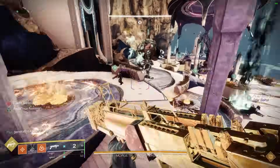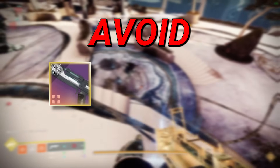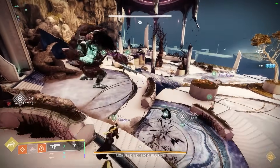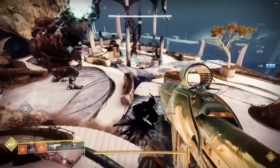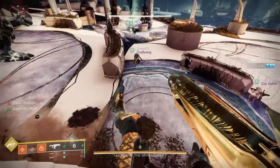Morgeth is quite different to Kali and Shurochi in that he has a 0.6x crit multiplier, meaning that you should absolutely avoid Slug Shotguns, Sleeper, Whisper, or any crit weapon for that matter. Instead, since Morgeth's damage phase is relatively short, you need to prioritise high burst damage sources like Grand Overture or Parasite. Just make sure you have at least one Well and Tractor Cannon, ideally giving you the following.